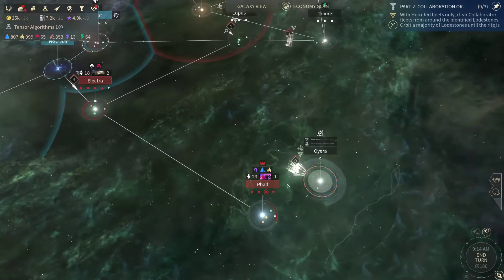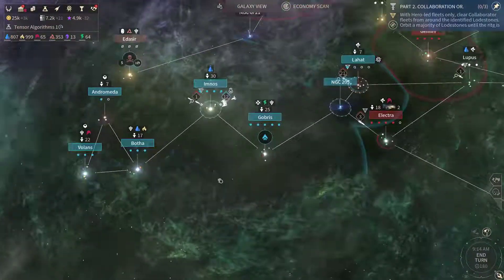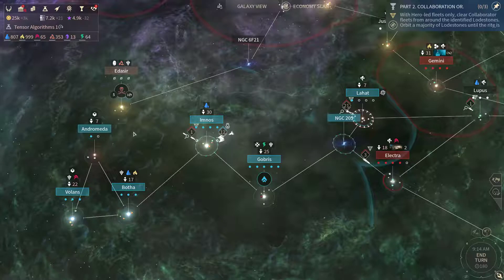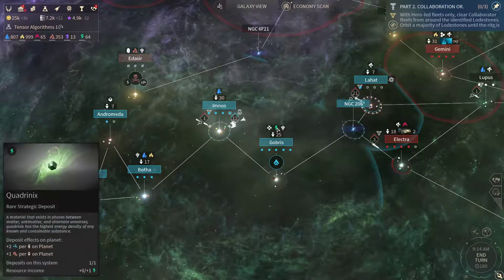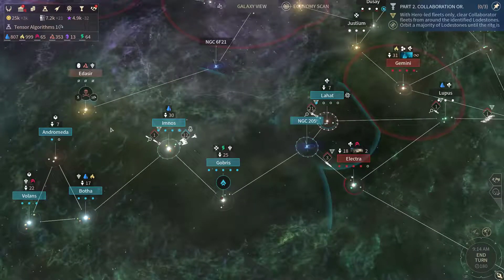So we have captured the Riftborn homeworld of FAD and we are slowly pushing them back to the west. They got a few high value systems around here which I intend to destroy or capture, especially the ones with adamantium and quadronex. I wanna capture these two systems and consume the rest.